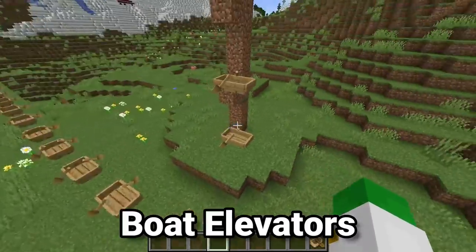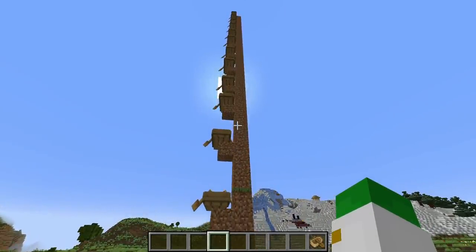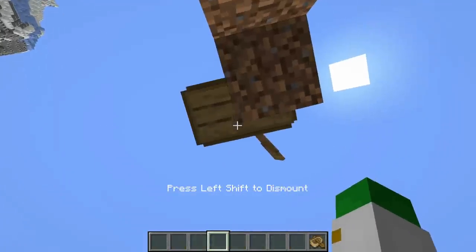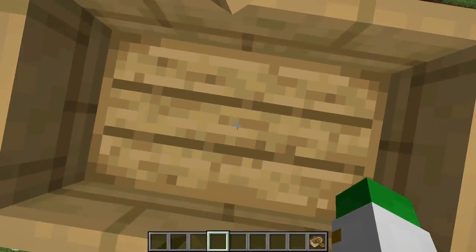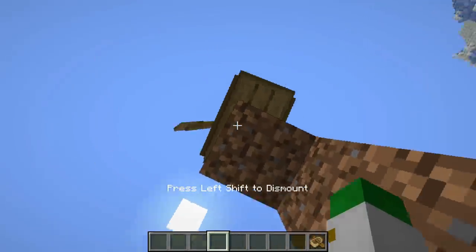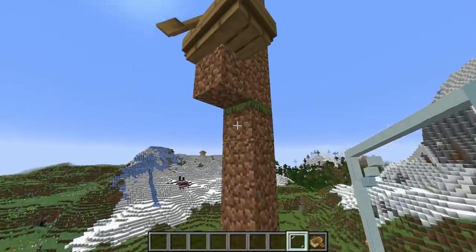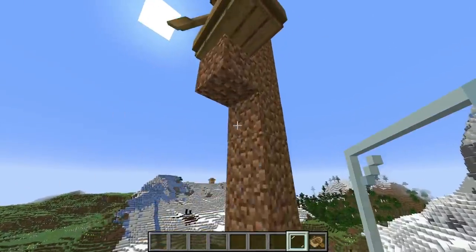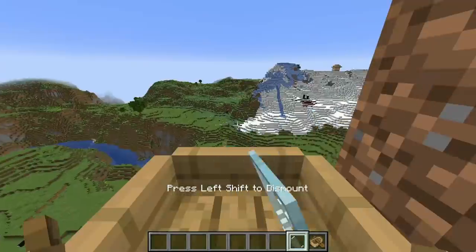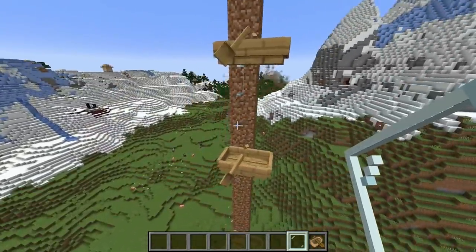What's so awesome about quick-moving with boats is you can do the exact same thing like an elevator. Set up a big tower with boats at a distance — maybe for an elevator shaft in your building — then simply look up, right-click, and you'll go from boat to boat all the way up. Once you're at the floor you want, simply shift to get off. You can even set up glass panes to hold the boats, making the design quicker, allowing you to right-click straight up for a seamless boat elevator.